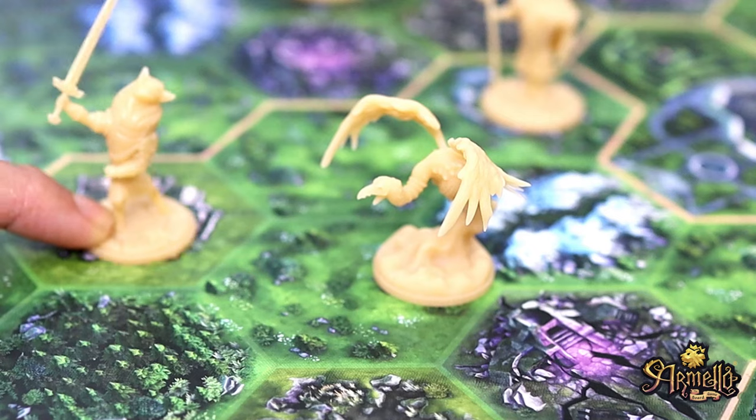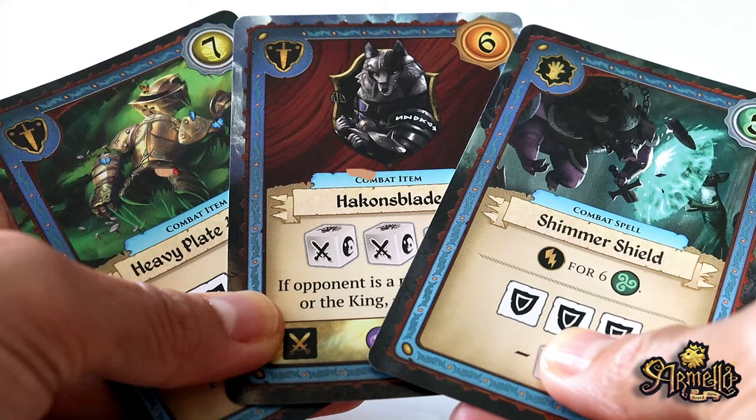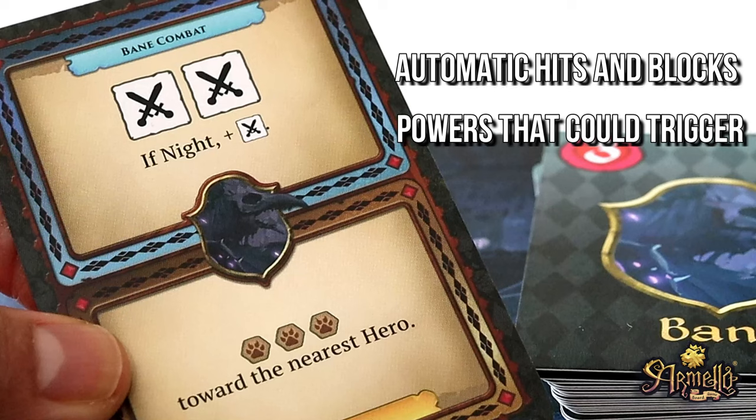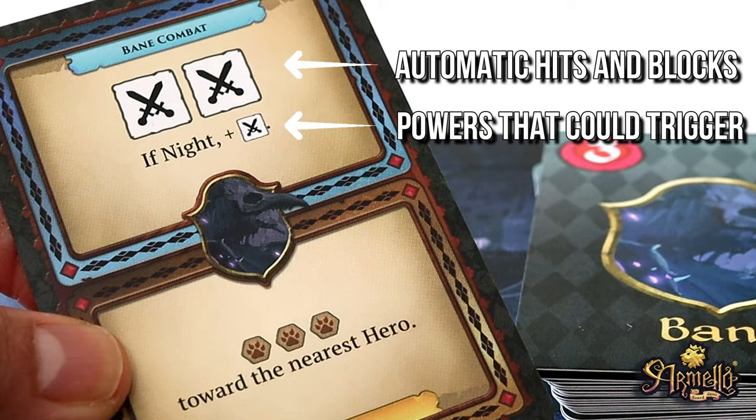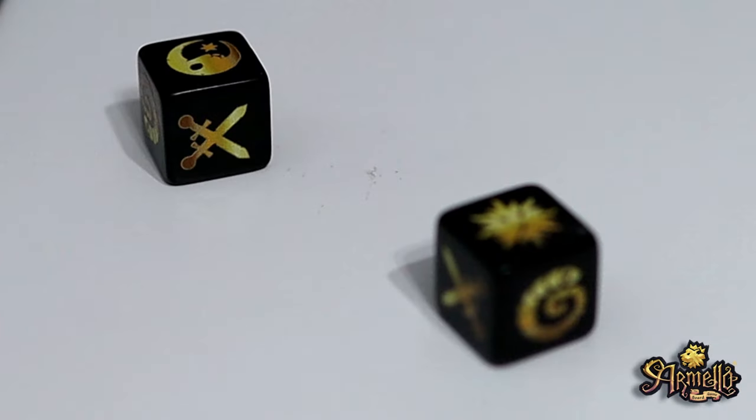Let's take a closer look at combat, which you can enter by moving into the same tile as an NPC, like a Bane. Thane chooses up to 2 combat cards from their hand plus bonus combat cards. The Bane draws an NPC card — you check the combat half, which shows the total of automatic hits and blocks, and the lower half shows powers that could trigger given the right conditions. Then Thane reveals their combat card, rolls their fight dice, and spends Armello dice to trigger any extra card effects. Whoever scores more unblocked hits wins. After combat, players may gain prestige and experience tokens for being an attacker, victor, slayer, or for scoring hits on an opponent, as seen on this chart.